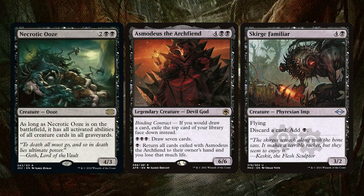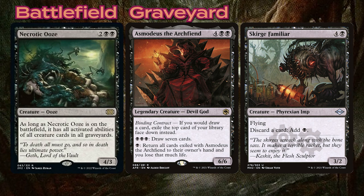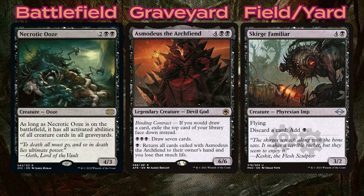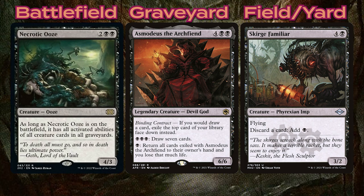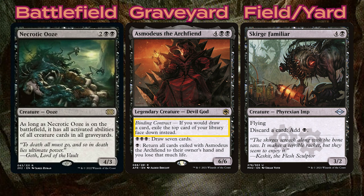To start the combo, have Necrotic Ooze on the battlefield, Asmodeus in the graveyard, and Scourge Familiar in either zone. It's important to have Asmodeus in the grave instead of the battlefield because then we can ignore his binding contract ability.